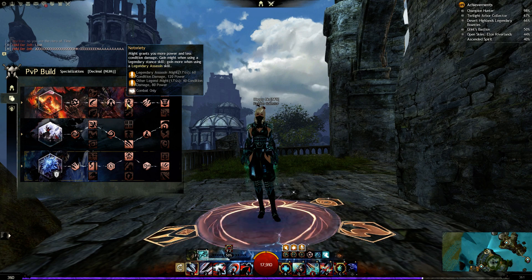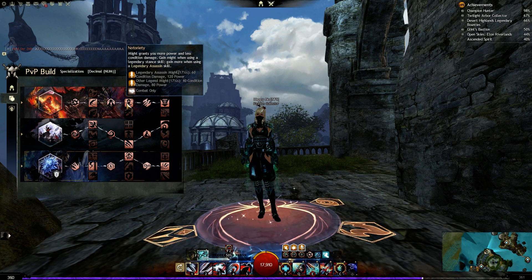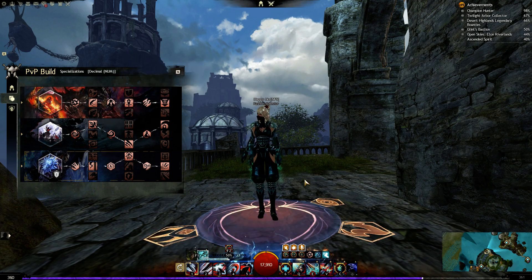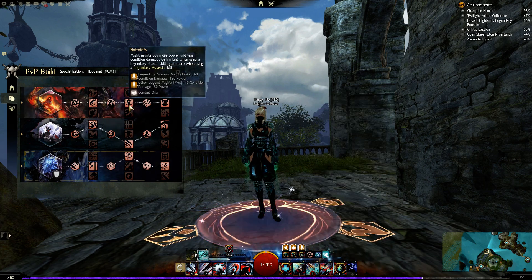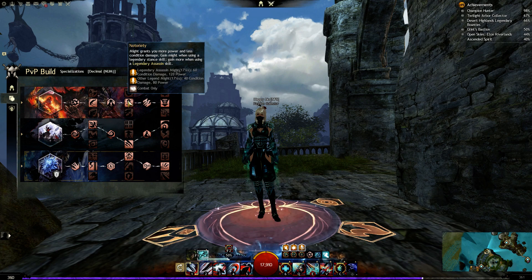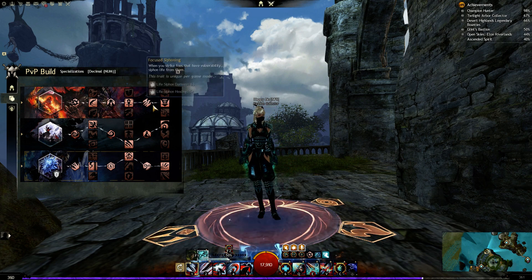Every time we use an Assassin skill, we grant ourselves three stacks of might for about 17 seconds. This occurs every time we apply a legendary Assassin skill — so Impossible Odds, our healing skill, Enchanted Daggers, Phase Traversal, and similar skills all grant this might. On other stances we grant ourselves two stacks of might, which gives a little less power but still more than enough — 80 power per stack, and 120 on the Assassin stance. Keep in mind this only triggers in combat.